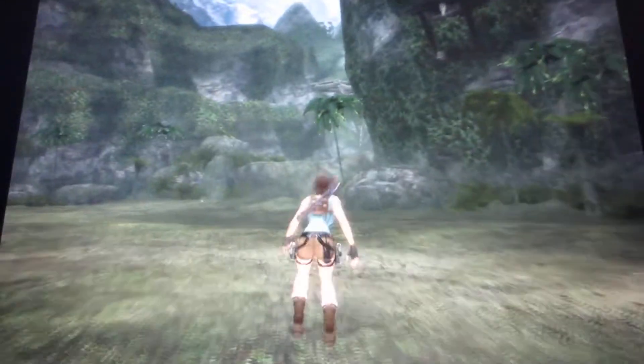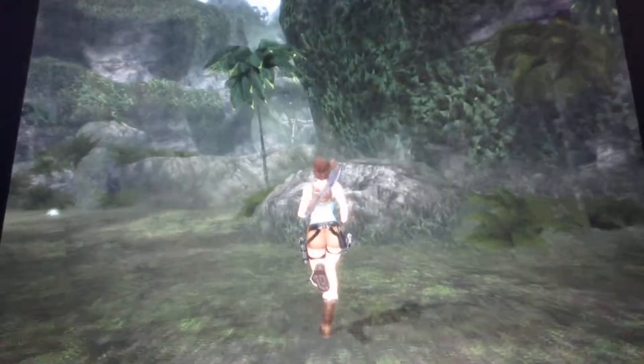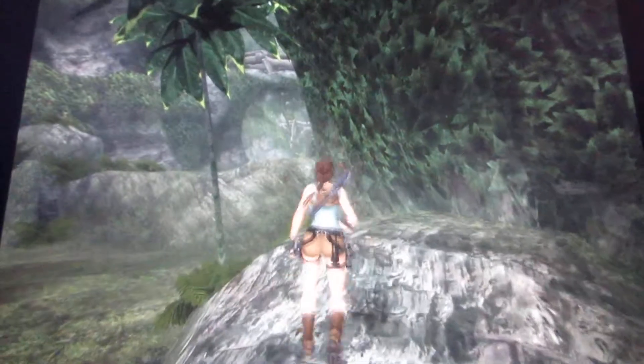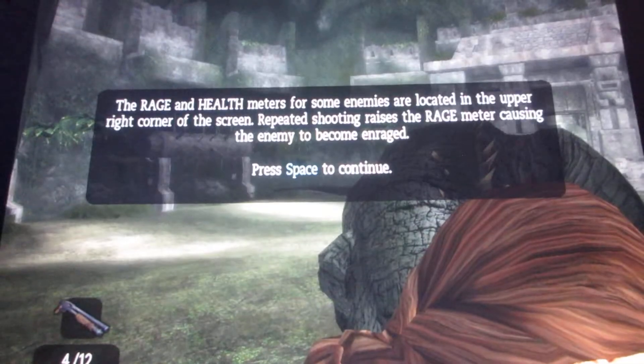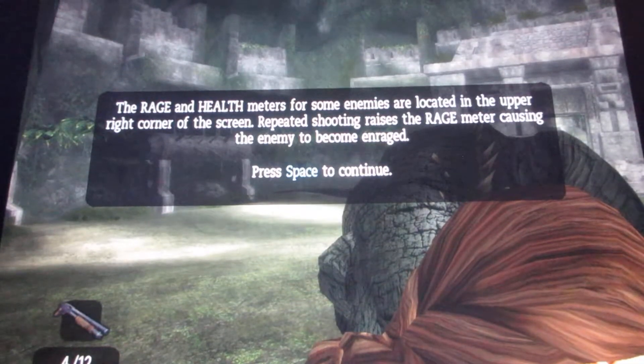Basically what you've got to do here is go to those rocks and shoot him. This shows the raging health meters on screen — you can pause and read the words off to yourself too.